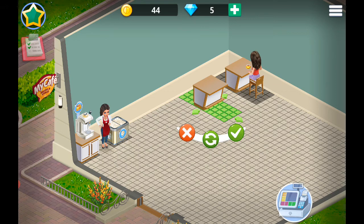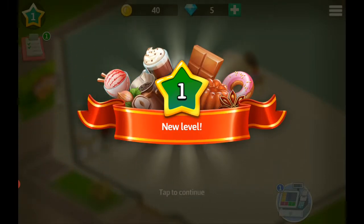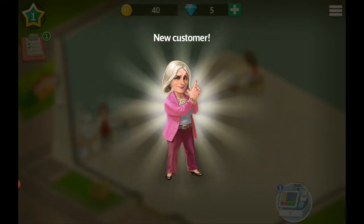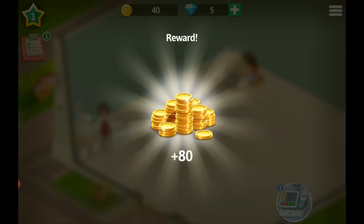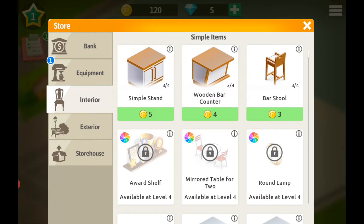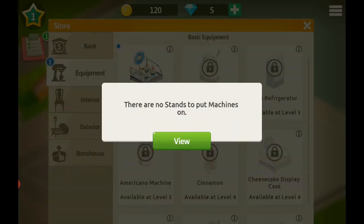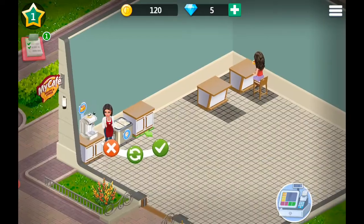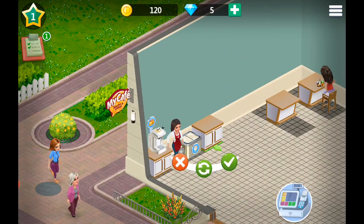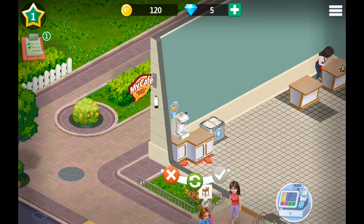I think that's enough of a café for now. Oh, a new level! And I got a new customer — and cupcakes! I definitely need some cupcakes. Oh, equipment — that's it. I need a stand, yeah, that makes sense. Can you move one or is it fixed?